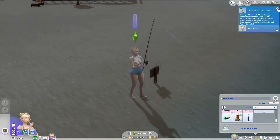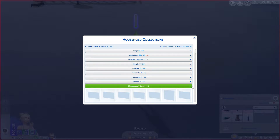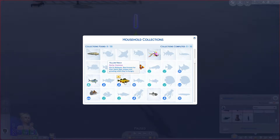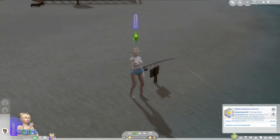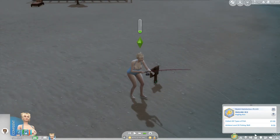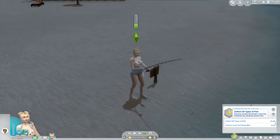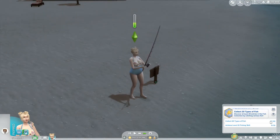Yellow perch, level nine. So collector's stuff — let's move all these up to fish. This one's new. I have 17 out of 20 types of fish. Let's go ahead and ship those things on Plopsy, then we'll come back. That way I get my money. Even if she can't get the three more types of fish today, we'll go ahead and try to get her skill up today — that's the only thing she'll have left when we move to a different area.